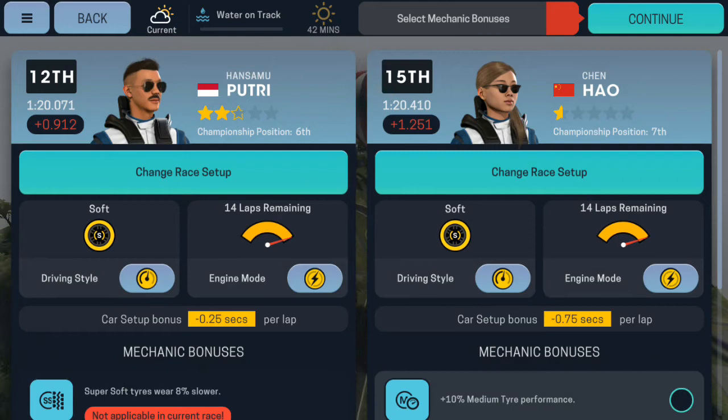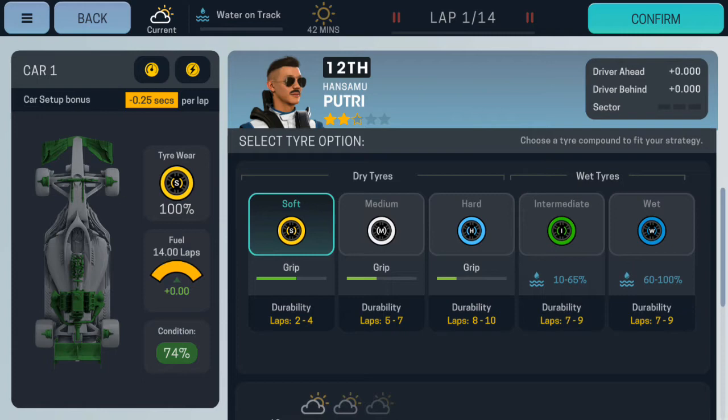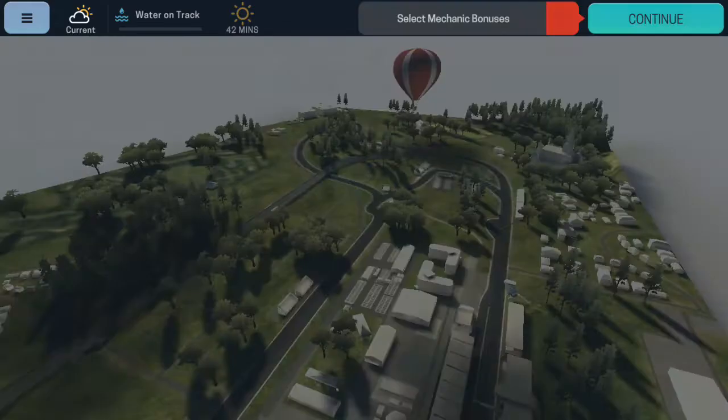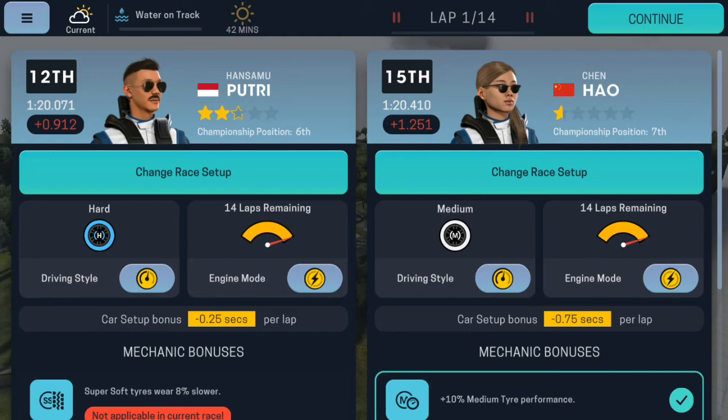Let's check our race strategy. We've got 14 laps. Let's see the tires: hards last for nine laps and mediums last for six laps, so nine plus six equals fifteen — that covers the race distance. Let's go hards first then mediums for Chen Hao, so we don't have to stop twice.